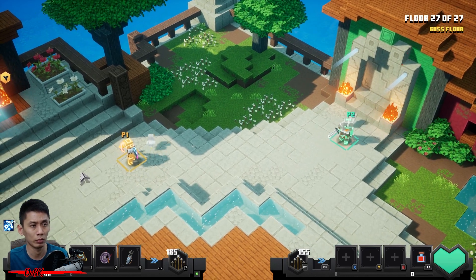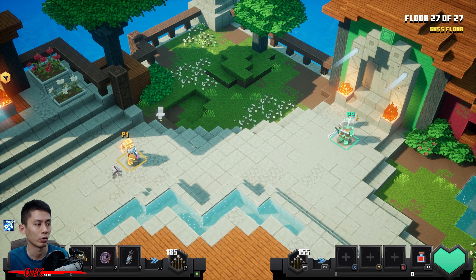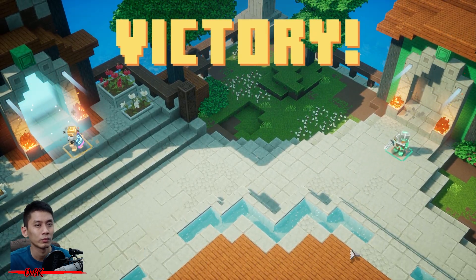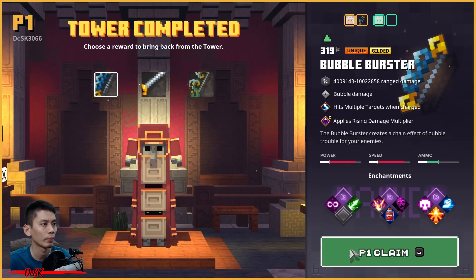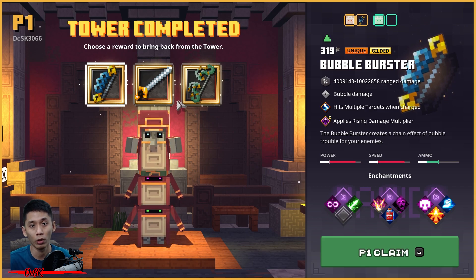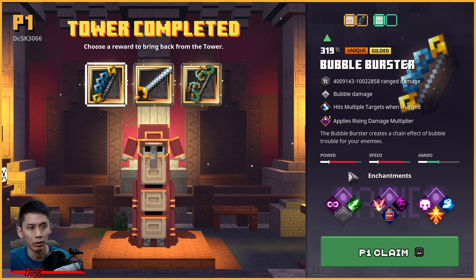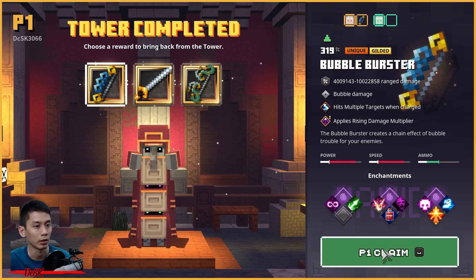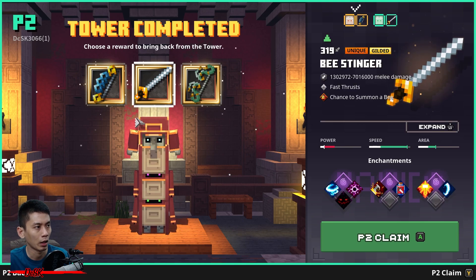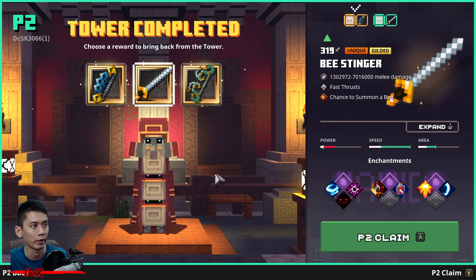Player two is using crappy gear with zero tower progress, but don't worry — you are going to claim a free gift, a free gear. Player two got a free win! Now claim the best reward you want. For example — wow, this Bubble Buster with perfect enchantment — I'm getting this one for player one. For player two, select a different one — wow, this has a perfect enchantment too. I'm getting this one.